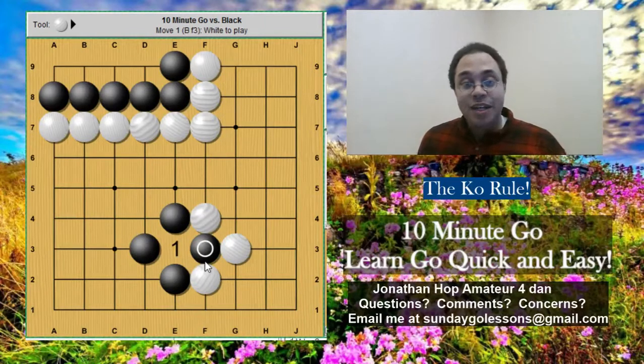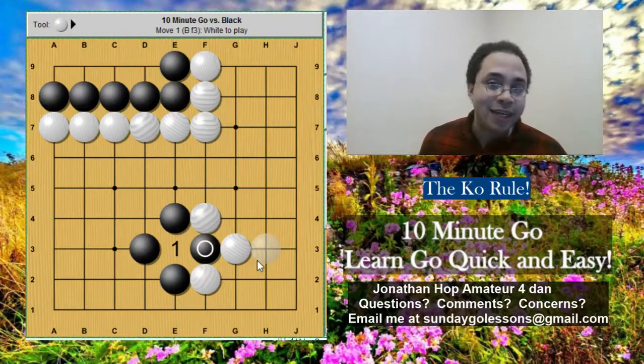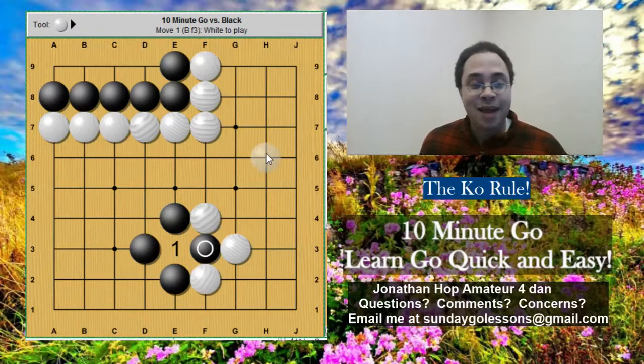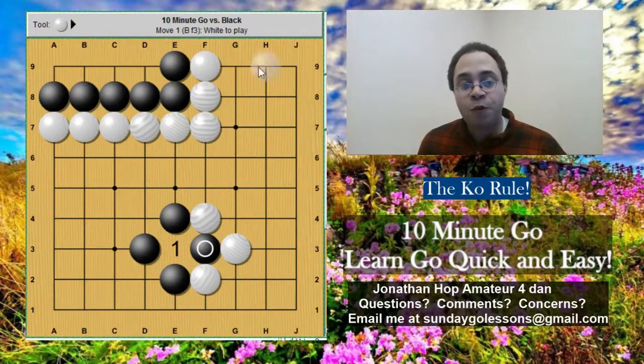Now here is the catch. Let's say black captures E3. White cannot capture back, because if we allow white to just capture back, then this will go back and forth forever — black captures, white captures, black captures, white captures. We don't want that; we want the game to continue. Sometimes it's very important to control a certain point. So white cannot take black back — white must change the overall board position.